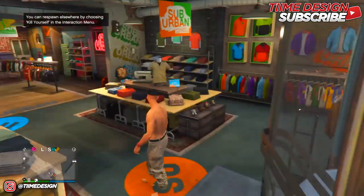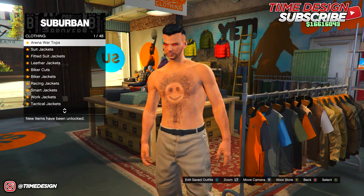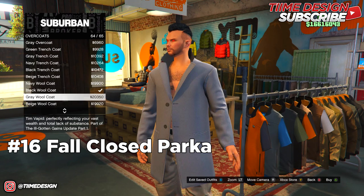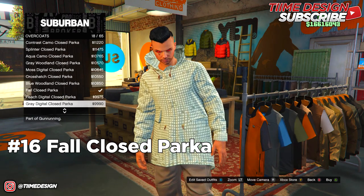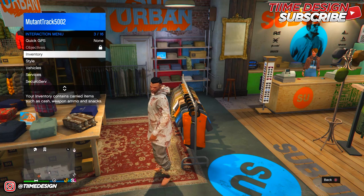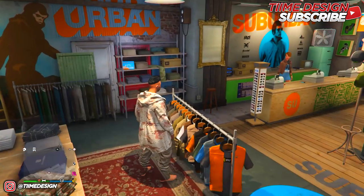First thing you want to do is go over to any clothing store near you. Once inside, head over to overcoats and purchase the Fall Closed Parka — it's going to be number 16. Then pull up your interaction menu, go over to Styles, scroll to the last option, go over to Jackets, and make it open so you can open up the jacket.